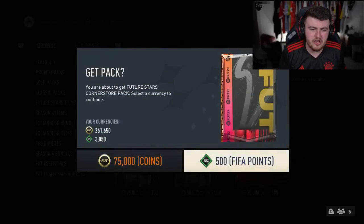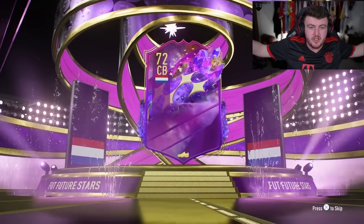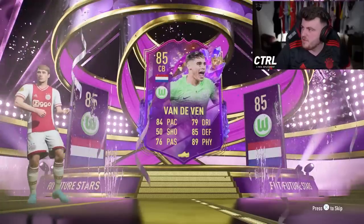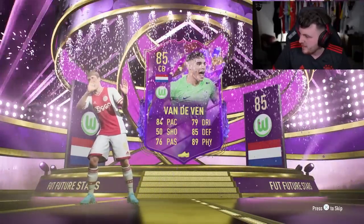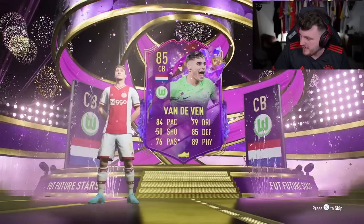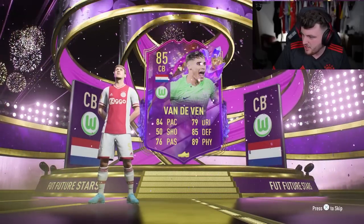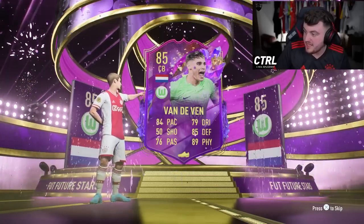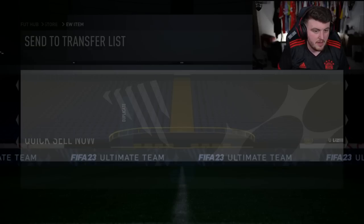On to the second account. We have a Fuggerstars quarter-store pack first, and then we're going to open the player pick. We have a Fuggerstars Dutch centre-back - it is going to be Van Der Ven. I think he's part of the mini-release because he definitely wasn't in the team. Van Der Ven is a new one, along with Cherki. Cherki's 5-star, 5-star - that looks really good. Van Der Ven Future Stars - I'm happy about that.